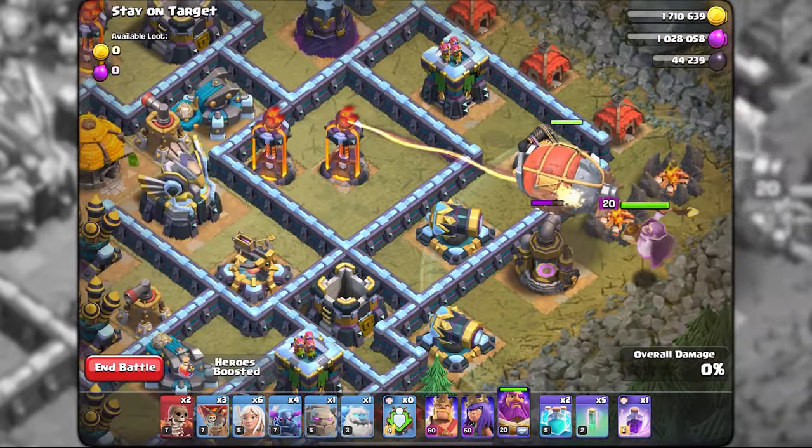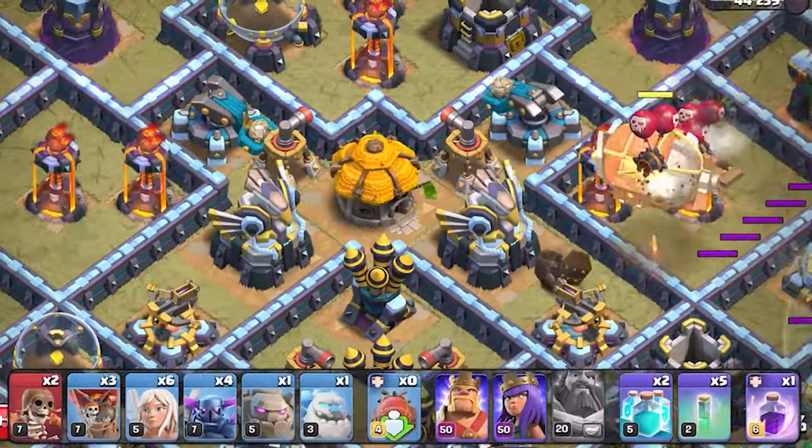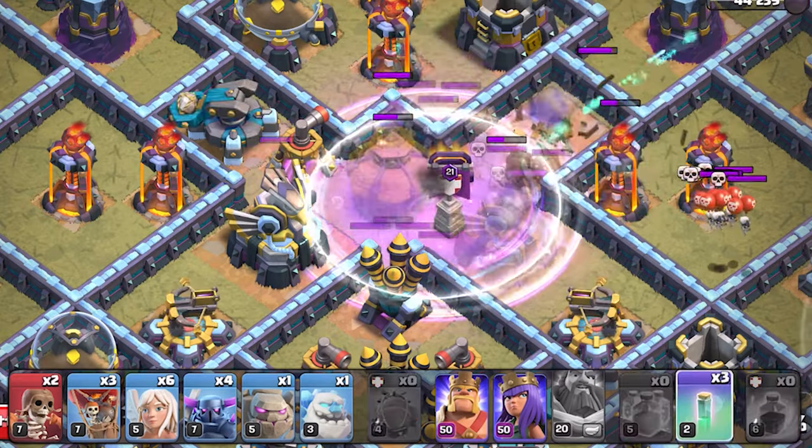As soon as the blimp is about to fly out of the warden's aura, activate his ability. Once the blimp is above the eagle artillery, drop your first invisibility spell followed by 2 clone spells and a rage.